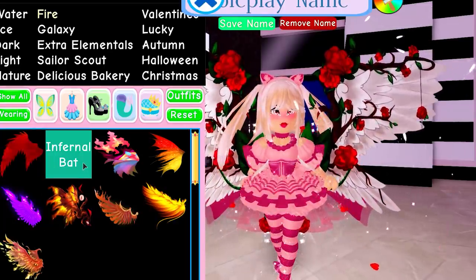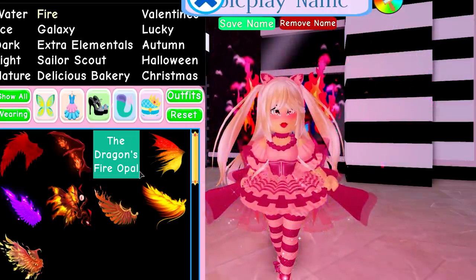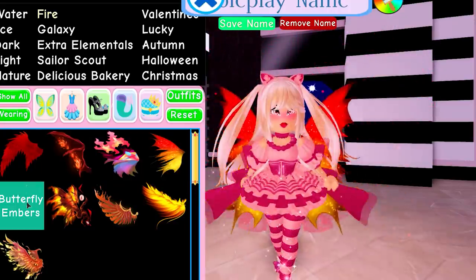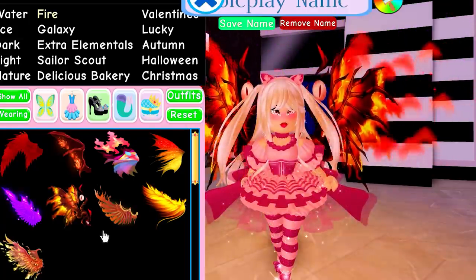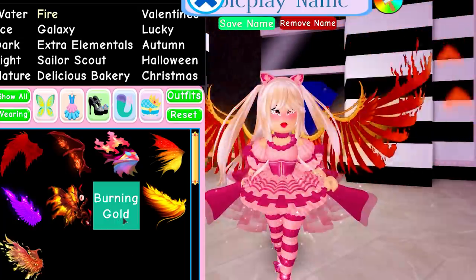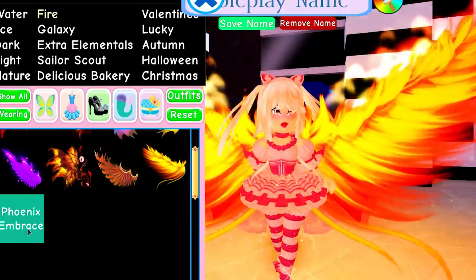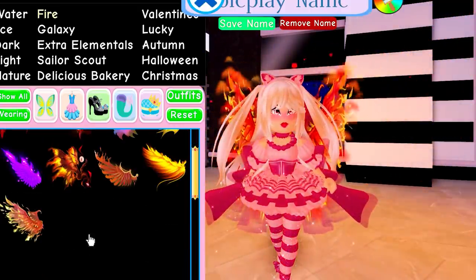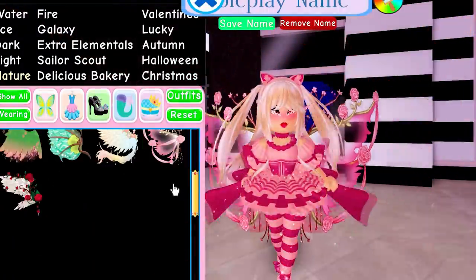Last but not least we have the fire wings. Of course the Firebird was already in. We have the Infernal Bat — they're so cool — the Flaming Sparkles, the Butterfly Embers, the Burning Gold, the Flame of the Dragon, and last but not least the Phoenix Embrace. We have an insane amount of new wings!